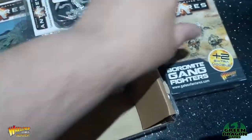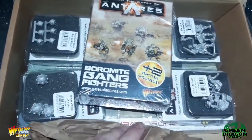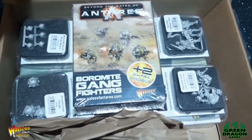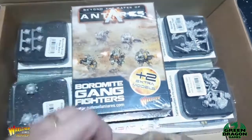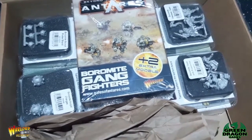These should be enough to finish off my Boromites. I should have more than a thousand points worth. With these two extra squads it means I can field a thousand points with or without the Broodmother. And speaking of which, I've finished painting it, so give me two seconds and I'll go and get the Broodmother to show you.